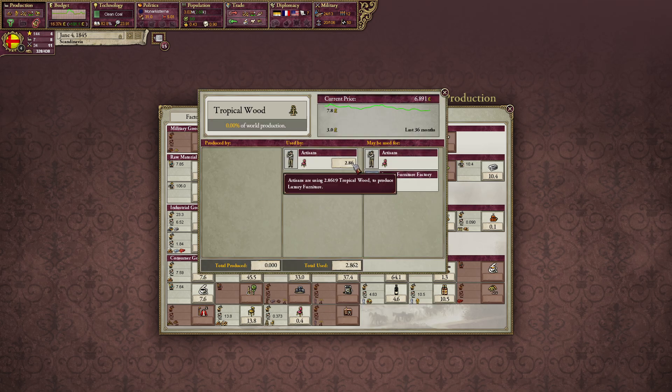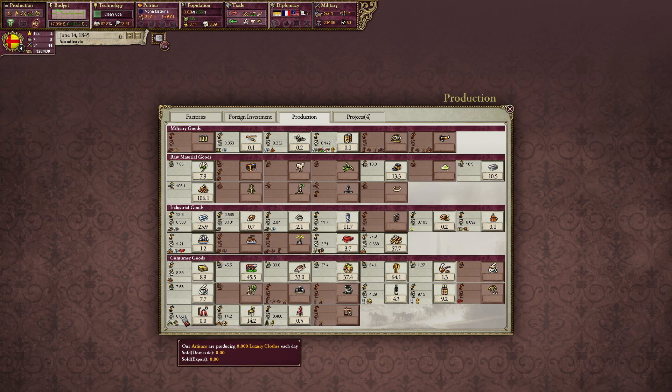Look — our artisans now have access to tropical wood and they are buying it more, so we are making more luxury furniture. We are now making luxury furniture which we didn't do before.